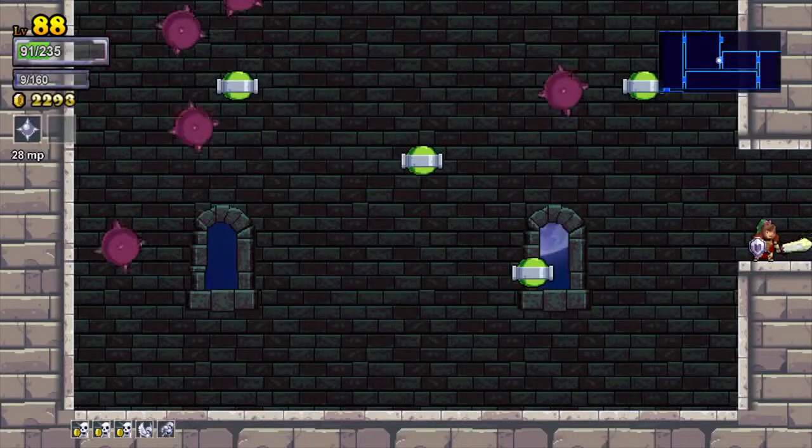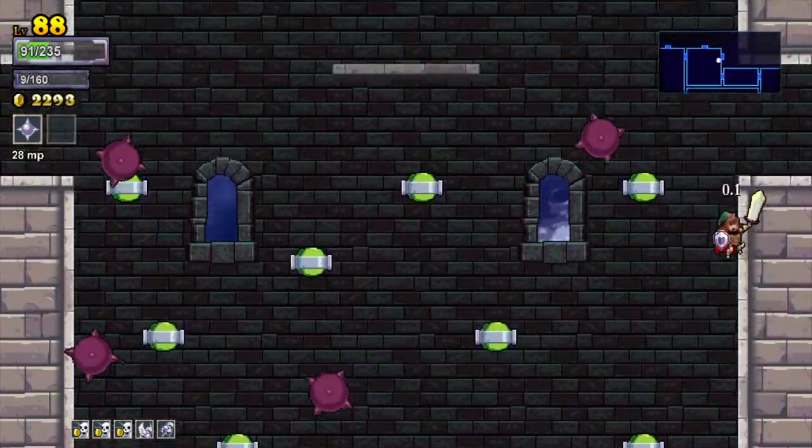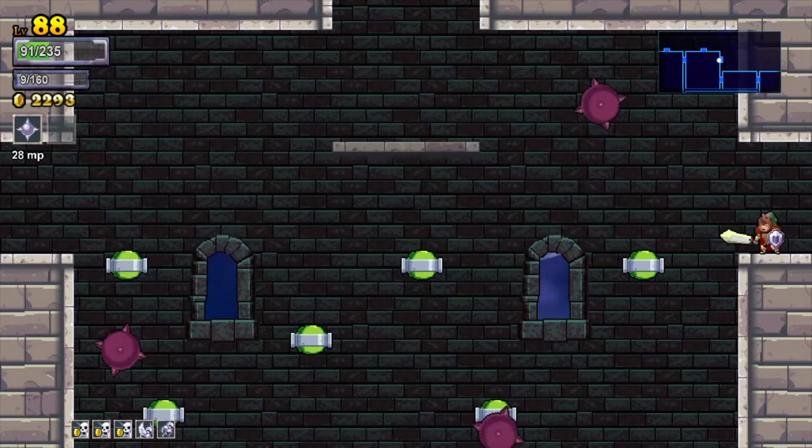Hey guys, Q here for another tip for Rogue Legacy on the PlayStation 4 or PlayStation Vita. You already know how much I love the flying. Also dashing — if you have a dash rune equipped, have it with you at all times. It'll really help you on these really annoying parts.